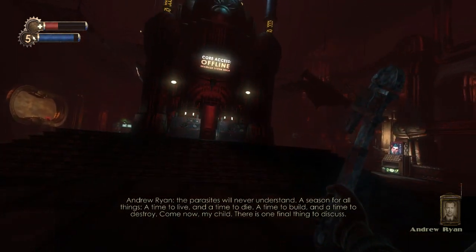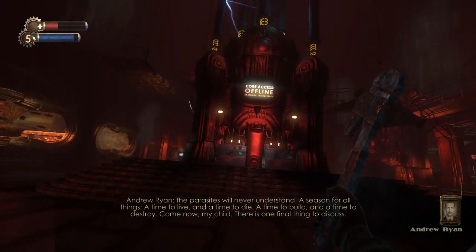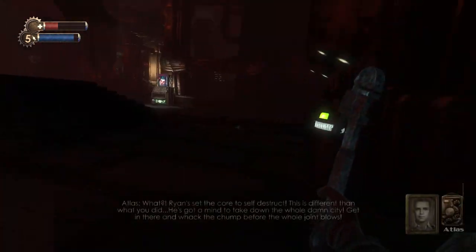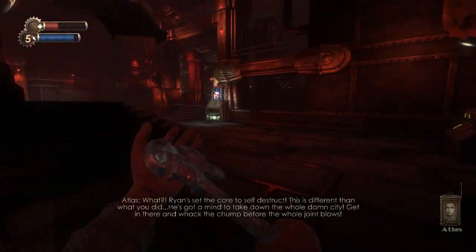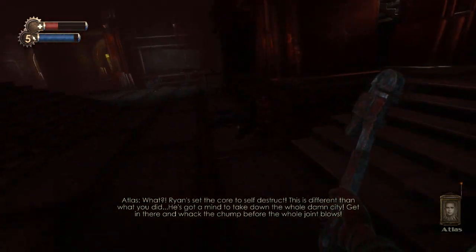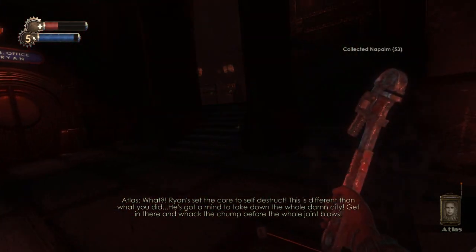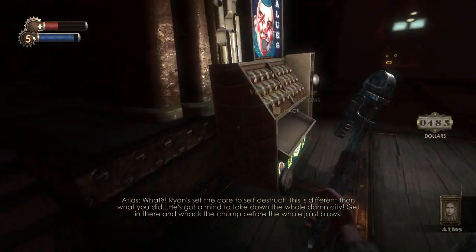I'm waiting for him to finish this out. There is one final thing to discuss. What? Fontaine set the core to self-destruct. This is different than what you did. He's got a mind to take down the whole damn city. Get in there and stop it before the whole joint blows.